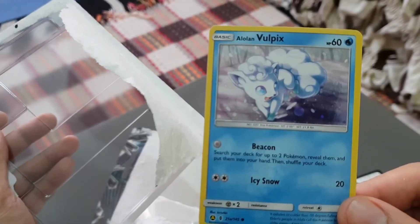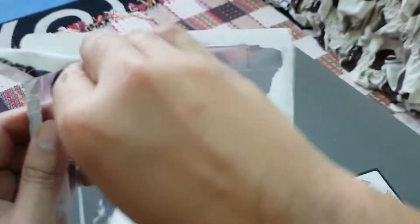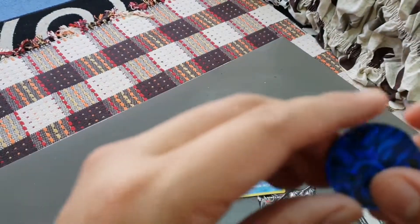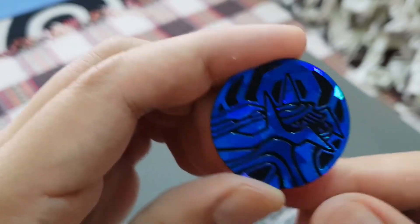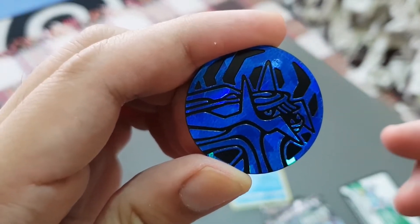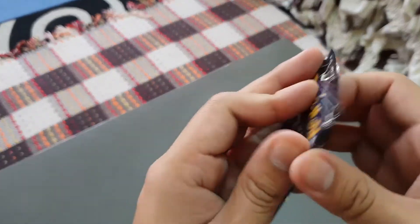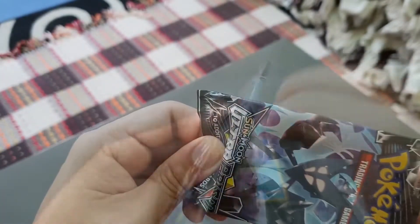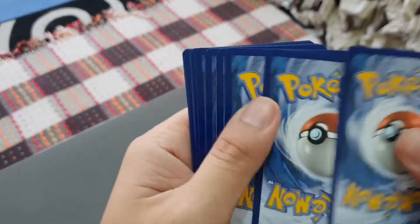Here's the promo card, and we've got a coin as well. Okay so we have a Dialga coin - nice, nice. Alright, let's start opening packs and get some good pulls in.